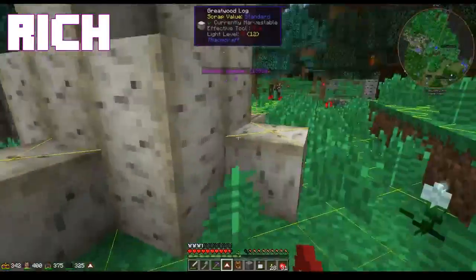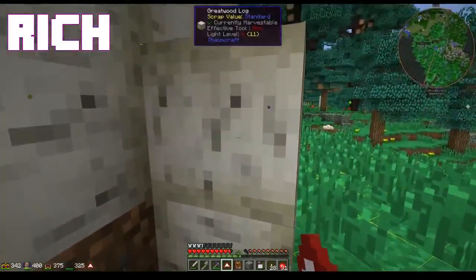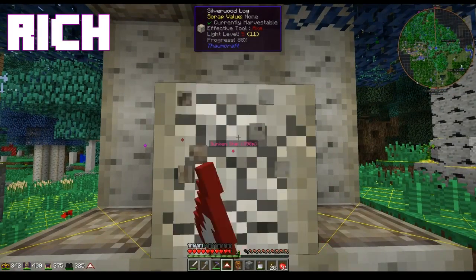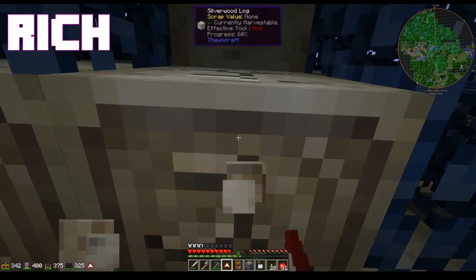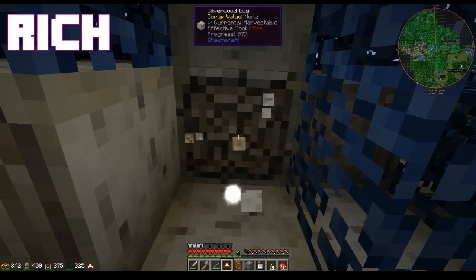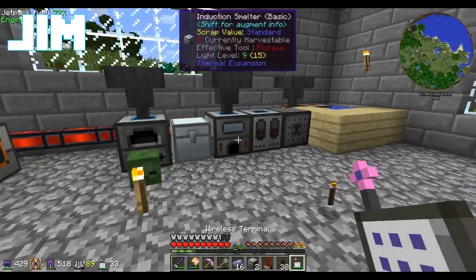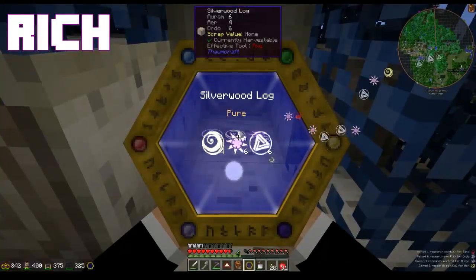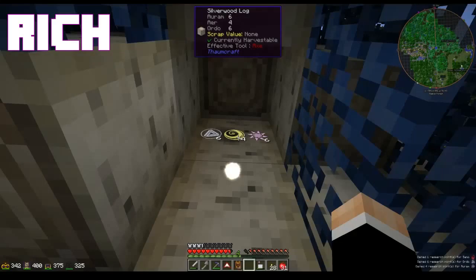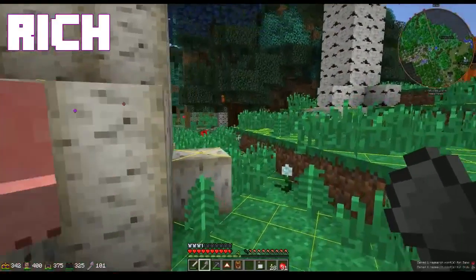Let's punch some blocks out. We're going to need some lead — we can just use lead ingots for that. Well, I sure hope you're not using tin for lead. No no no. I don't think I'm too worried about destroying that node, it's a pretty crappy one. If I chop down this tree with the lumber axe, it should completely destroy the node in there.